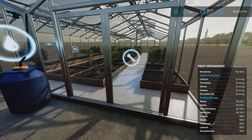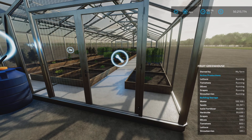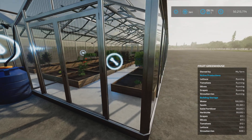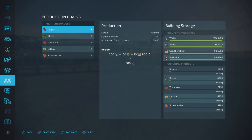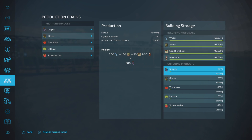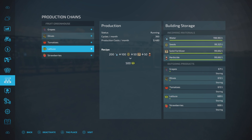I have them all turned on and as we can see they are chugging away like crazy — I literally just turned it on. Let's have a look at our production chain. I've turned them all on because usually I do them one at a time, but this time they're all going to appear in storage. All the recipes are actually the same — 360 cycles per month.